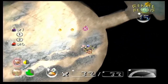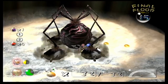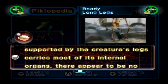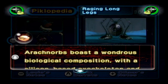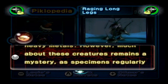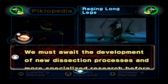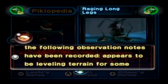Arachnorbs are these strange spider-like creatures with four legs and a ball for a head — it's not really specified what it is. However, Olimar does say that it contains all of their internal organs. Olimar also talks about how they have a silicon-based exoskeleton and innards coated with malleable heavy metals, and how when Arachnorbs are dissected, they explode, which melts all of their internal organs.